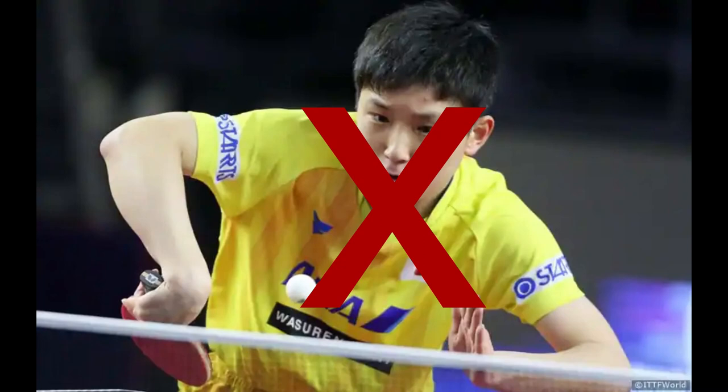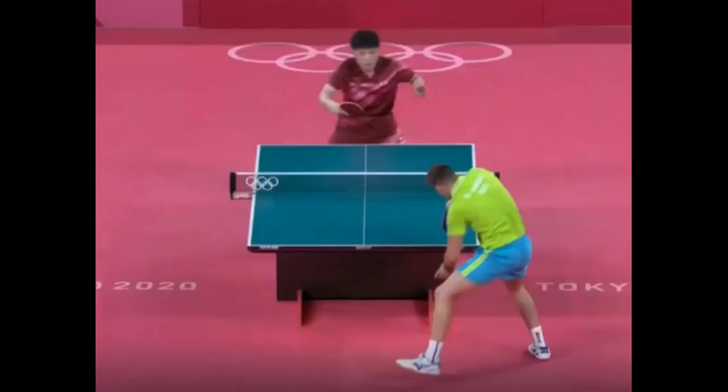He did that with his backhand serve from the forehand side of the table. The difference with this serve is the bounce. While with a normal backhand or forehand serve the bounce goes more direct or to the backhand, if you place yourself to the middle or forehand side of the table, you can serve from there and make the ball bounce more to the forehand, which makes it more difficult for Harimoto to get there with his backhand flick.